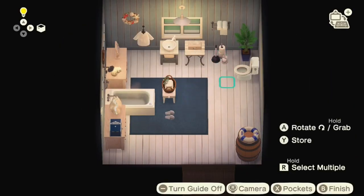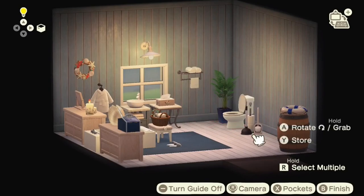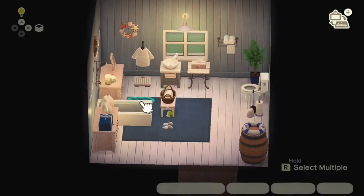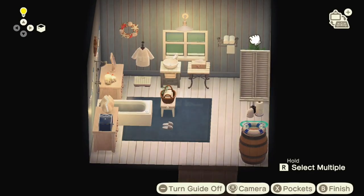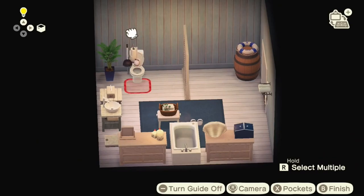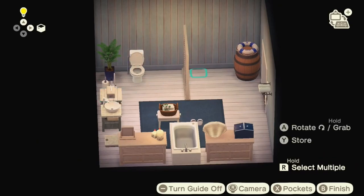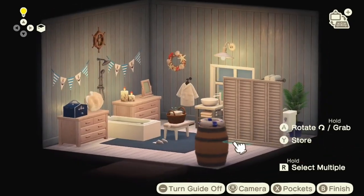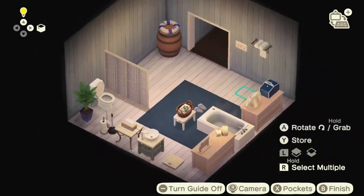I just time-traveled forward to get myself the toilet cleaning set, so here it is. And the digital scales — I had no idea you could customize these, it's fabulous! I've customized them with the blue and white stripe custom design, which is one I've used quite a lot. It will be in the description if you want to use that code as well.